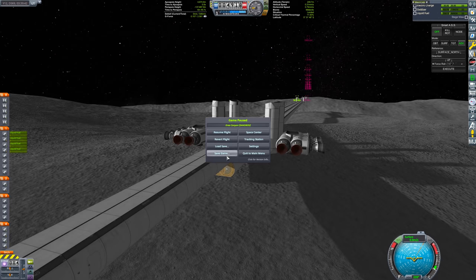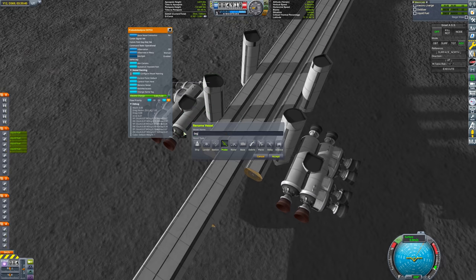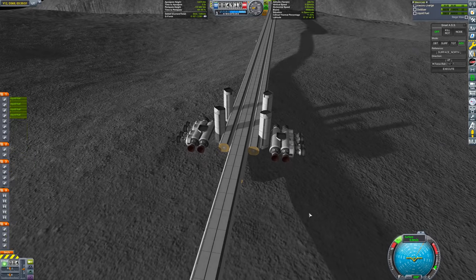After launching and landing one more segment, the main bridge is now finished. The last thing we need are ramps to get on and off the bridge — let's launch them.